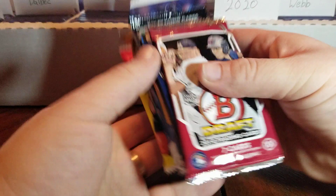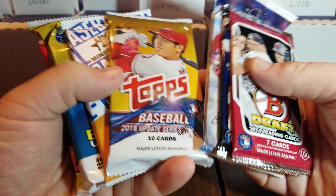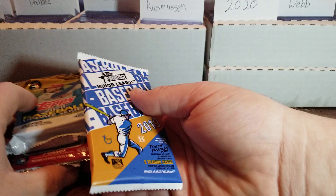Alright, there's the 2014 Bowman Draft, the 2015 Bowman Draft, Bowman 2018, there's the update — we'll save that for last — there's the Heritage Minor League, the 2020 Update Jumbo, and the Heritage. Alright, we will do a little bit of that.